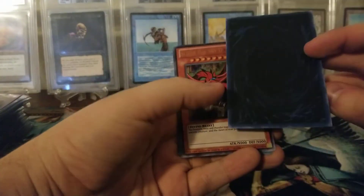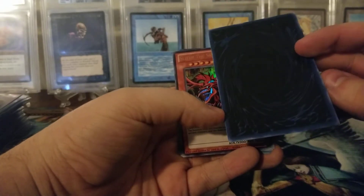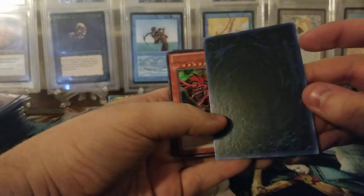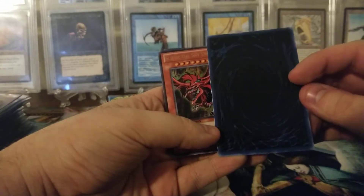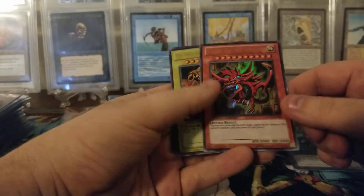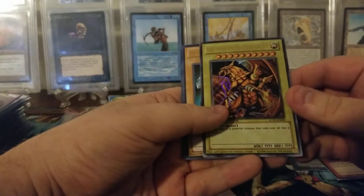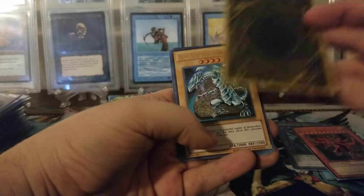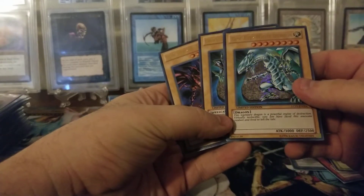I'm not worried about keeping promo packs sealed — they're not really worth anything. We have an Obelisk with that gorgeous blue back. This one looks actually pretty dark. I wonder if this is darker than normal. We have a Slifer — that one looks pretty normal. And then a Winged Dragon of Ra. I love the backs of these cards, they look so cool. Then we have a Red Eyes, Blue Eyes, and a Dark Magician.